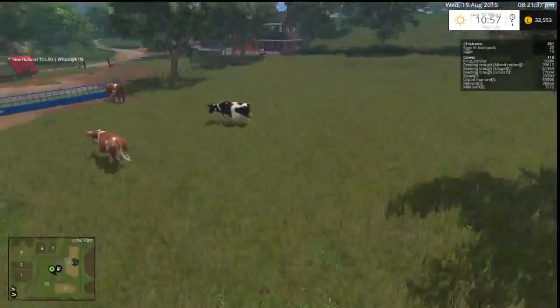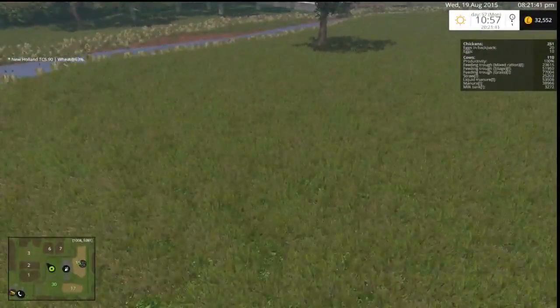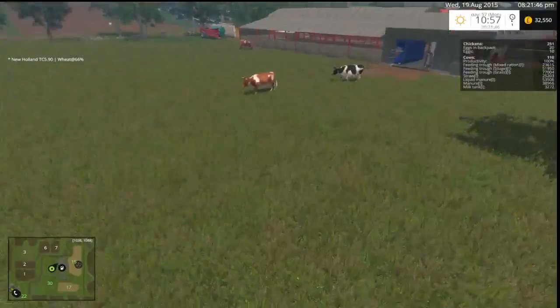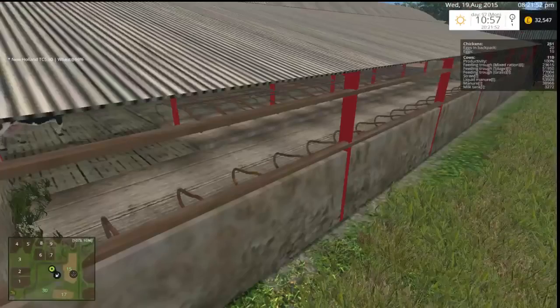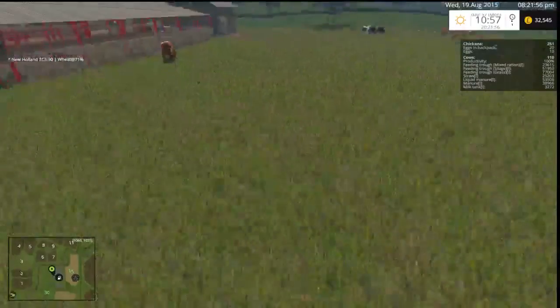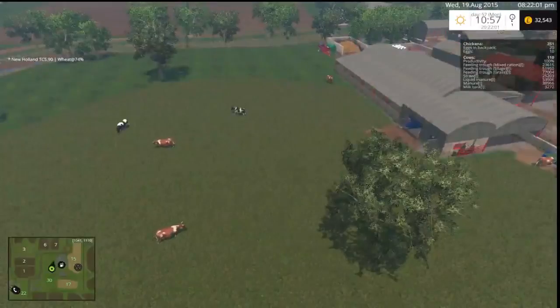Just sort of top it, then they won't be in such long grass. How many cows does it actually load in? 1, 2, 3, 4, 5, 6, 7, 8 — it loads in 9, actually 10. So there's only 10 out of the 110 that should be in here.